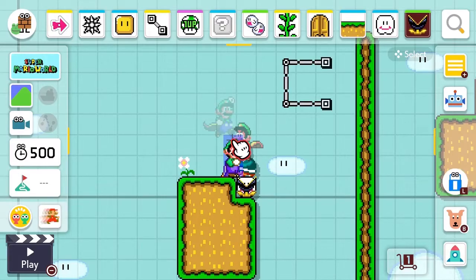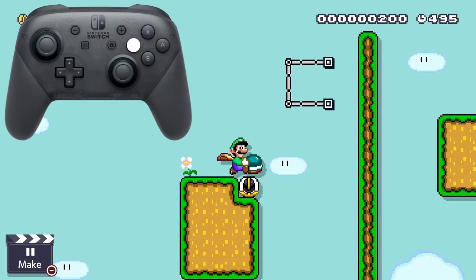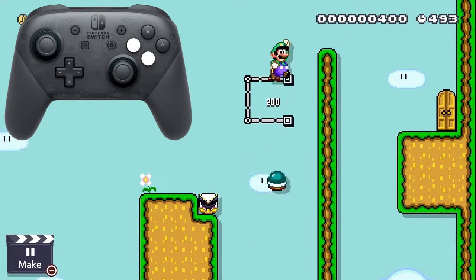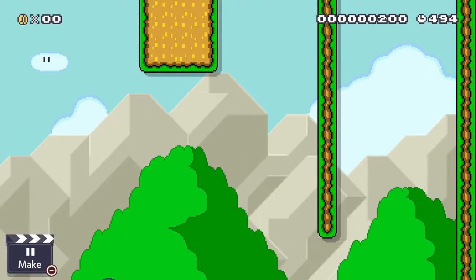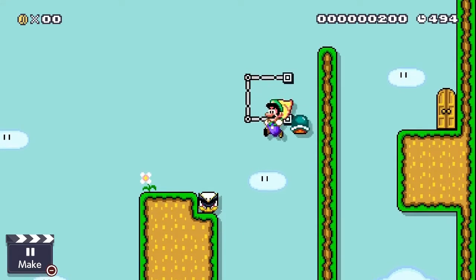The first trick is the absolute easiest shell jump you'll ever do. Cape shell jumps are almost impossible to mess up. All you need to do is while you're holding a shell and holding jump to float slowly, make sure you're the right distance from the wall and let go of the shell. It's important to make sure you don't let go of jump when you kick the shell because you'll start falling quickly and it won't work.